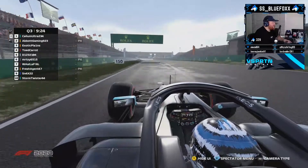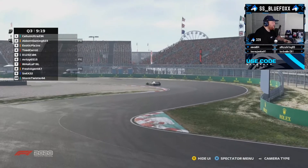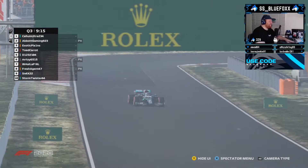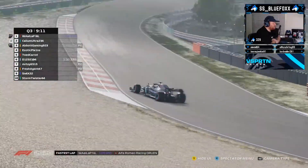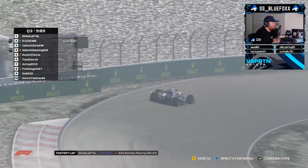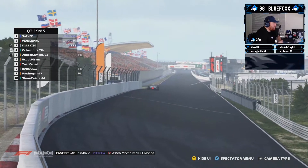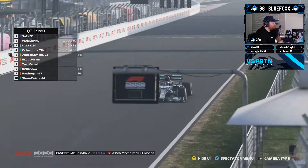Who's your money on? Who are you sticking a quiet tenner on? Got to be Snacks at this point — he's topped both sessions. Kalamolcha got close, and if Kalamolcha can hook one up, he went on the gravel but he could give Snacks a run for his money. That is the fastest lap we've seen of qualifying — a 1:09.6 for Snacks.